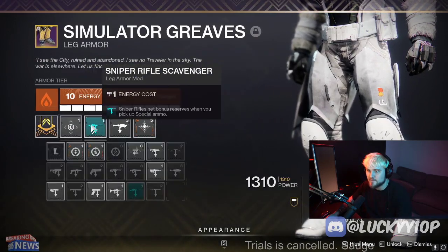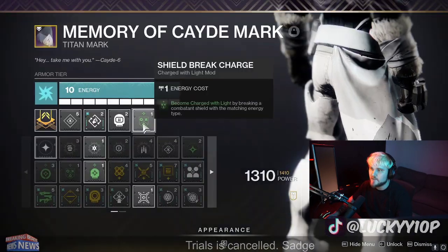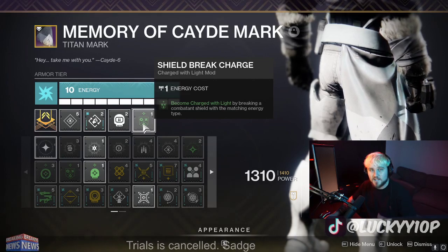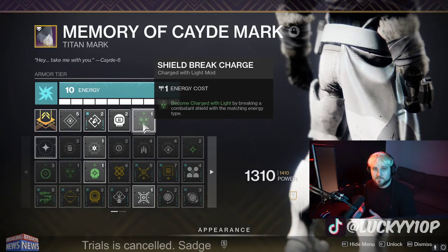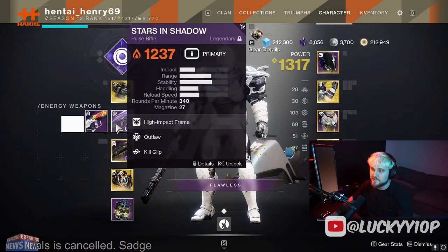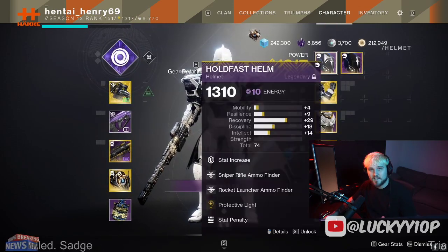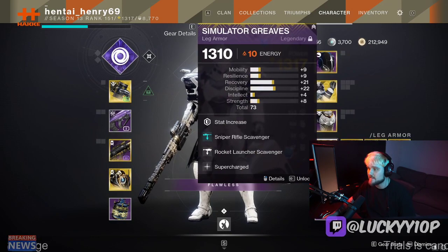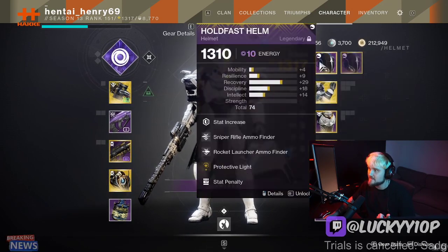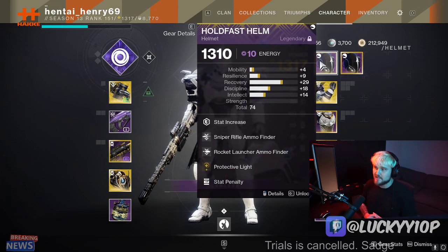I put in a minor resilience mod and Sniper Scavenger from the artifact. On the class item I have Shield Break Charge — become Charged with Light by breaking a combatant shield with the matching energy type. This is important: use the right elemental pulse rifle to break shields, get Charged with Light, and Protective Light will save you if a sniper shoots you across the map. The full mod setup is Shield Break Charge, Supercharged, Stacks on Stacks, Taking Charge, and Protective Light — all focused around maximizing Charge with Light.